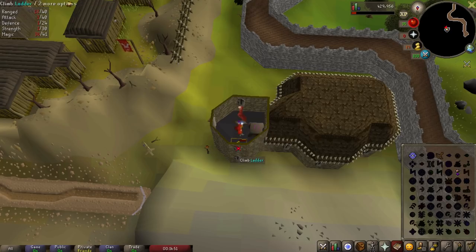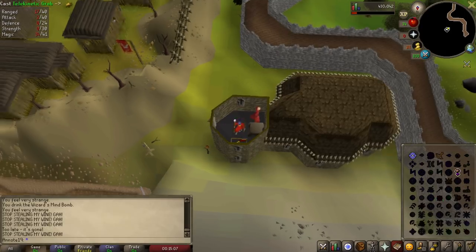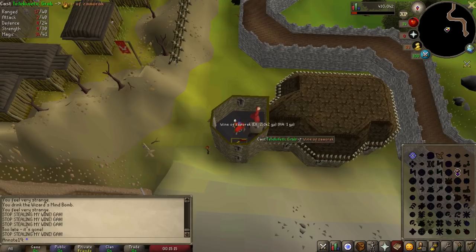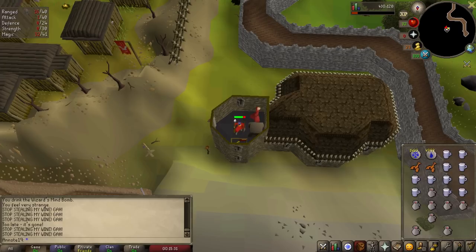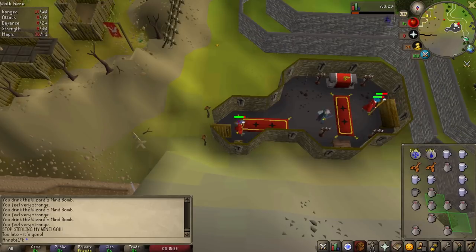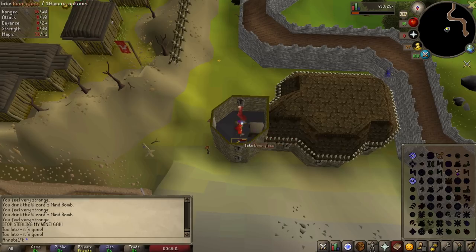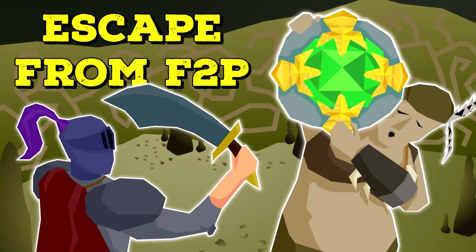I was completing a full inventory between 8 and 10 minutes, including setup and banking time. Each inventory you can get up to 50k GP because the wines are worth 2,000 coins each, meaning you'll be making between 250k and 300k GP per hour. I think 300k GP per hour is the maximum rate you can achieve in free to play — there's nothing else that goes beyond that to my knowledge, though there are things that compare to it which we'll cover in the next episode.